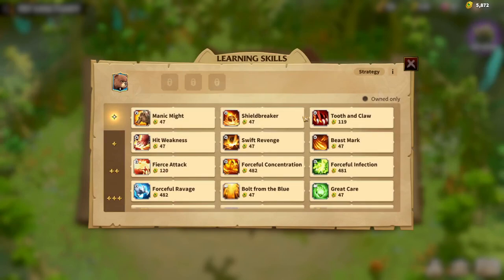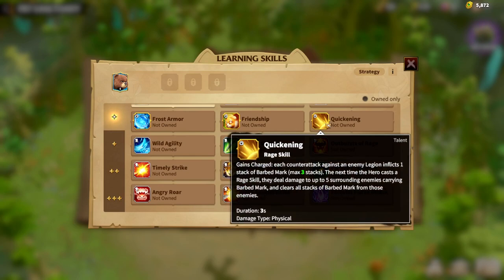Regarding the skills of the Brewing Bear, we have a new synergy called Quickening. What does Quickening mean? Gains charged — each counterattack against an enemy Legion inflicts 1 stack of Barbeard Mark, maximum stack is 3. The next time the hero casts a Raid skill, they deal damage to up to 5 surrounding enemies carrying a Barbeard Mark. This Brewing Bear is the Infantry and Tank Warpet. Whenever you deal counterattack damage to the enemy, the Brewing Bear gives them the Barbeard Mark — 3 marks maximum — dealing damage to up to 5 enemies. Counterattack damage is the most common damage type for tank units, and this gives counterattack more purpose.